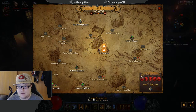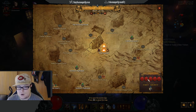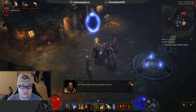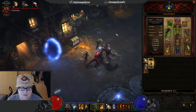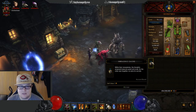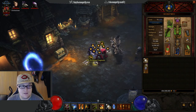So what are bounties? Bounties are basically little missions and objectives to complete. When you complete them you get XP and rift keystone fragments. Once you do all five of them you get a reward cache at the end. We go over to the cache here and open it up — it can contain legendaries, gems, and more.